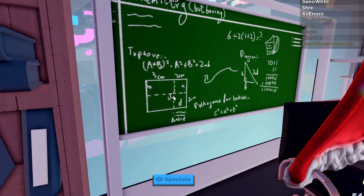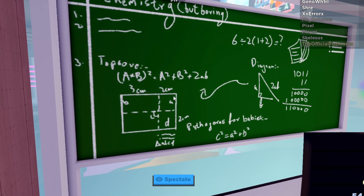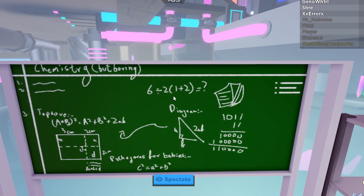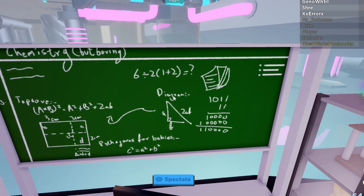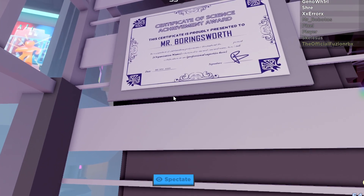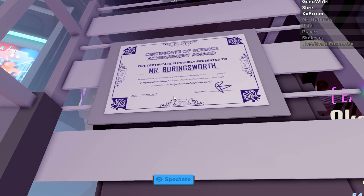We got some books on the bookshelf. What is this, some math here? I don't know what this is. Could this be a hint for something? Is that 6 divided by 2? 1 plus 2 equals question mark? What am I looking at? Anyway, we got a certificate here - Certificate Science Achievement Award in recognition of the blah blah blah.